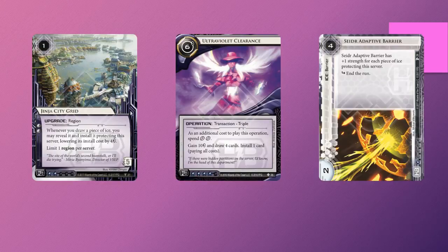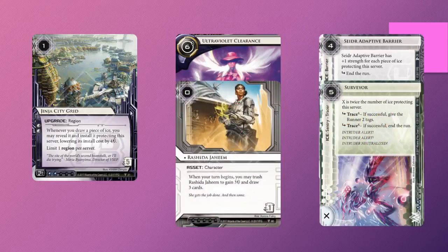Now that we are completely into the Kitara cycle, we realize that the cycle has given us more cards to increase the consistency of finding this particular combo. In place of Ultraviolet Clearance, you can also use Rashida Jahim, which synergizes incredibly well with Ginger Grid. And with Surveyor thrown into the mix of the ice, we now have even more targets for Ginger Grid that make the server nigh impenetrable.